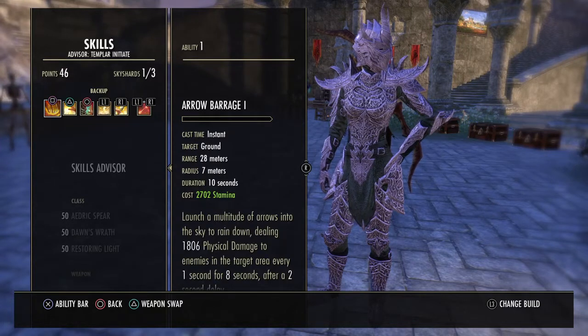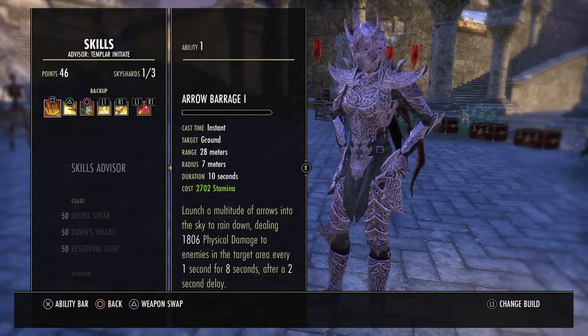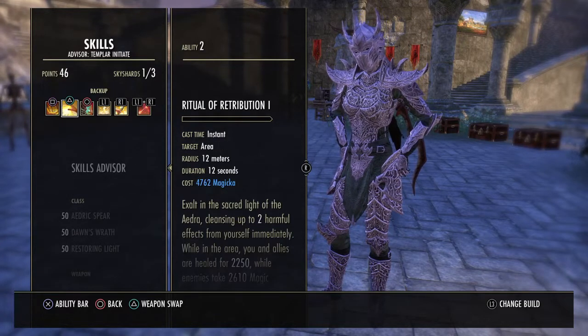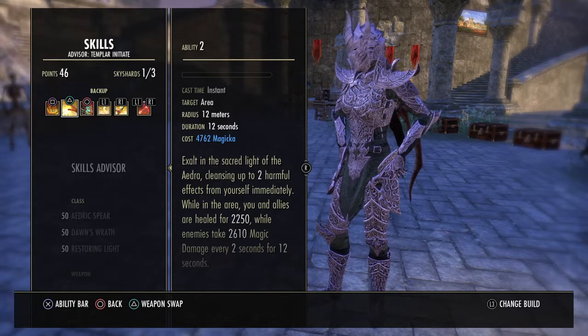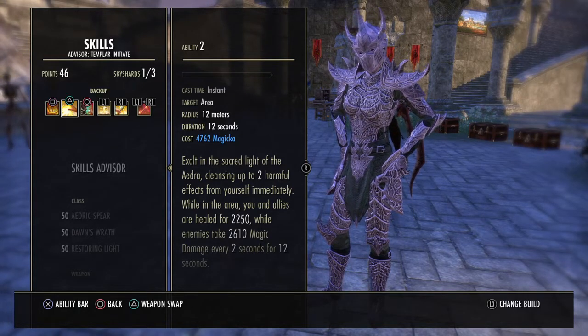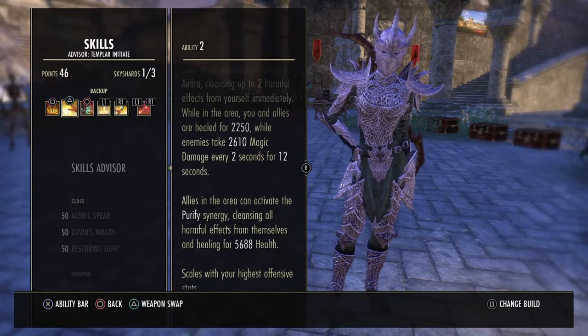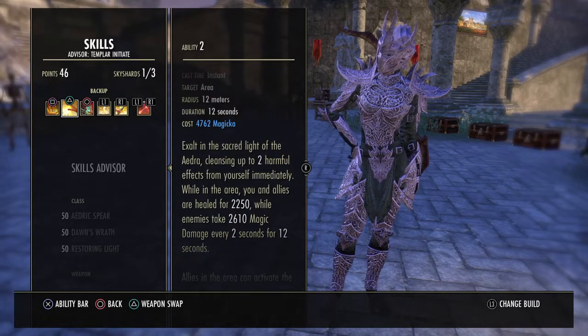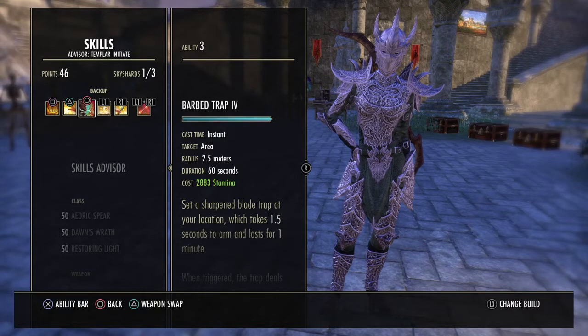On our back bar we have Arrow Barrage or Endless Hail. Endless Hail lasts 11 seconds while Arrow Barrage lasts 10 seconds and deals a little more damage — either morph works. Arrow Barrage deals 1.8k physical damage to enemies in the target area every 1 second for 8 seconds after a 2-second delay. We also have Ritual of Retribution — Exalt in the Sacred Light of the Aedra, cleansing up to 2 harmful effects from yourself immediately. While in the area, you and allies are healed for 2,200, and enemies take 2.6k magic damage every 2 seconds for 12 seconds. Allies can also activate the Purify synergy, cleansing all harmful effects and healing for 5.6k health. This goes with your highest offensive stat and is a nice big AoE combined with Arrow Barrage.